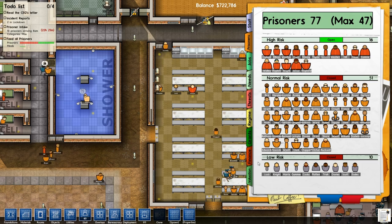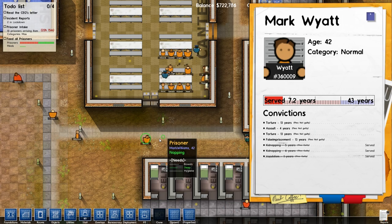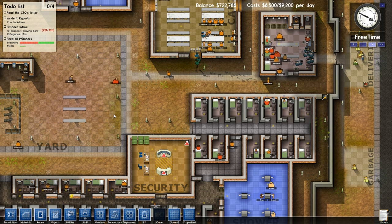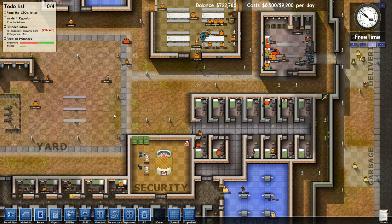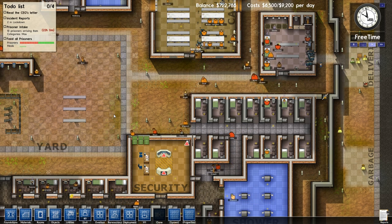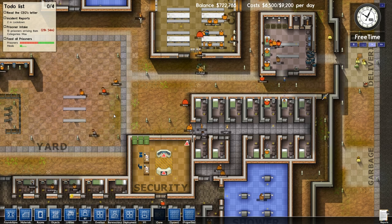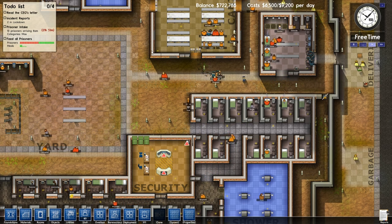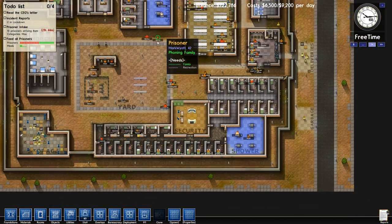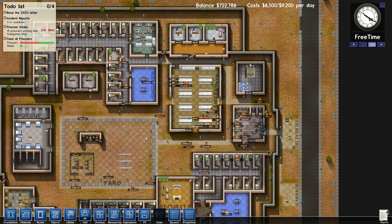Currently you get paid the same amount for every prisoner, but that's an obvious thing that will be changing in the future - it's a balance thing. I've probably totally broken the balance of the game because I don't know how many maximum security prisoners you should have or how violent they're going to be. Generally speaking, maximum security prisoners are much more violent - if they get into fights they don't stop until one of them is dead. The minimum security guys tend to give up much earlier in fights and are a lot less likely to cause trouble or smash up their cell. It's their internal traits that affect that behavior rather than their category directly.